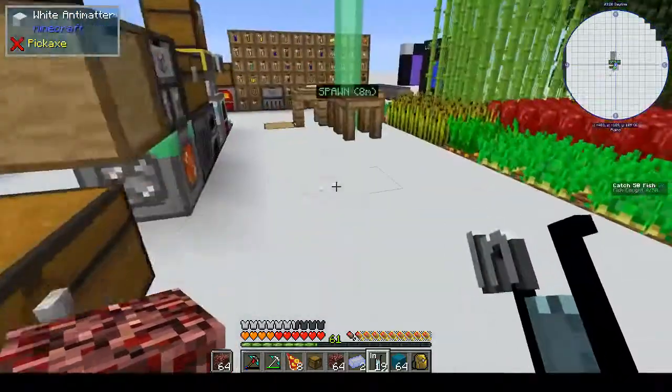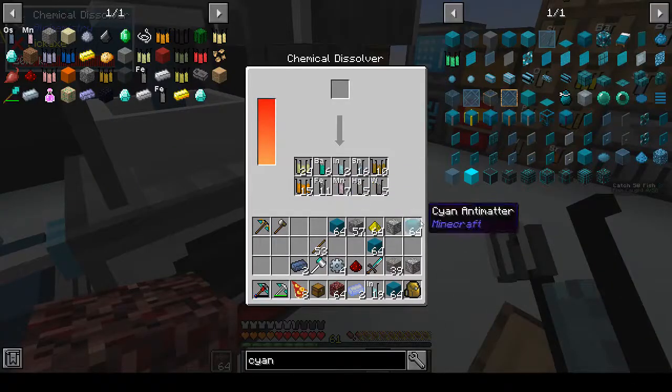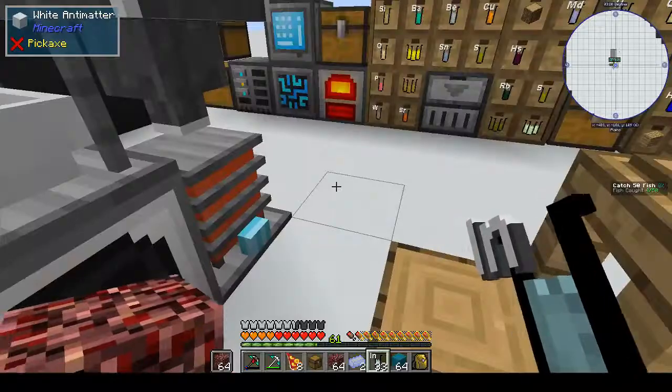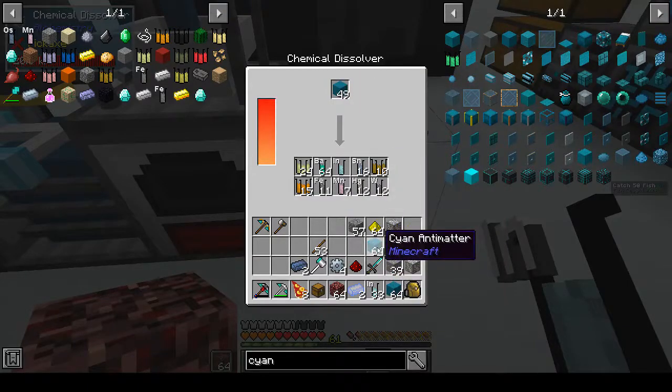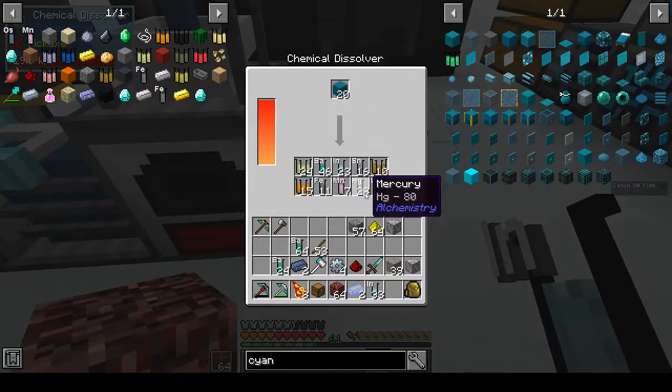I'm going to have to get some more inventory - is there anything to make a bigger inventory in here? All right, 10, 30, 33 - that's fine. No, it's not fine because we need four ingots, right? So yeah, we need a stack. We need... oh, we're full. So we need - hopefully we can get 16 out of this one and then we would be... oh god.